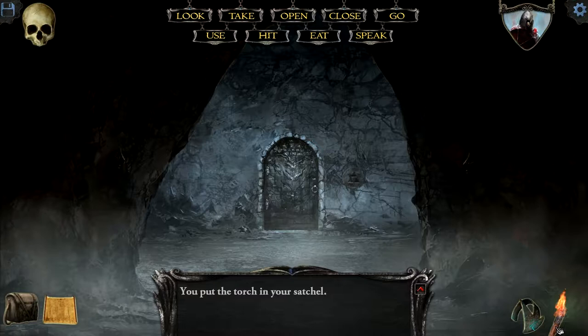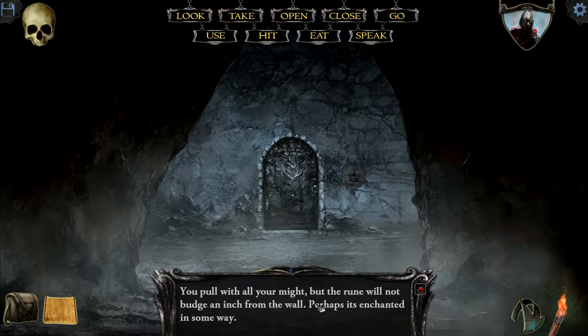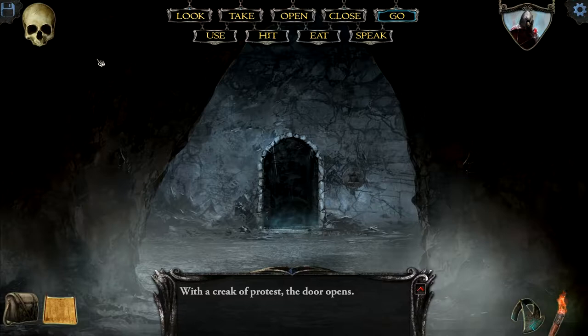I wonder if the music changes when our torches are about to burn out — that would be interesting. Oh, there's another symbol. The Triforce? I don't think we can take the rune. Let's try our spell — nope, nothing. Can we open the door? Yes, we can. And before we do that, let's save.